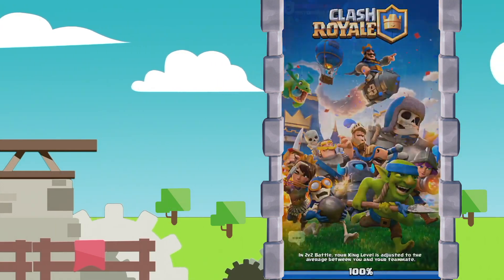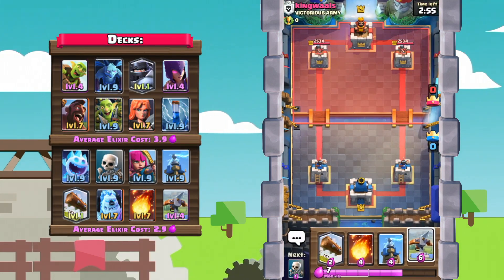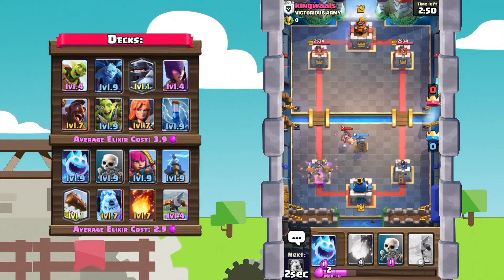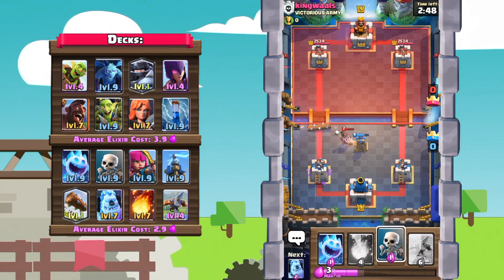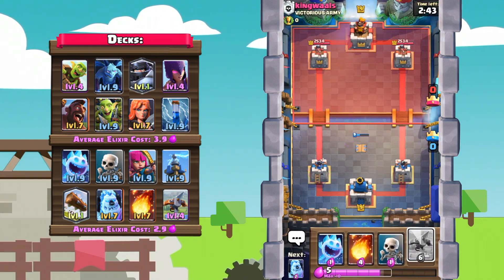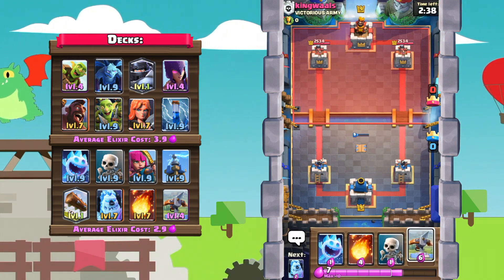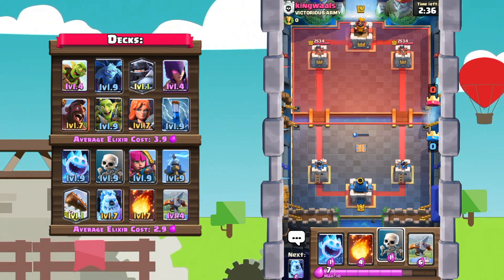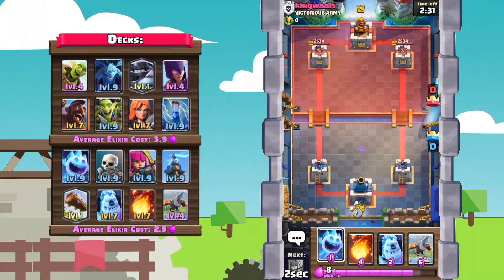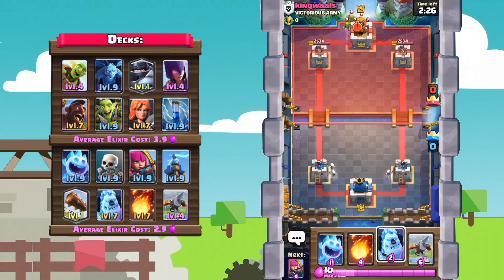Alright, looks like I've turned off my notifications. Let's just go ahead and hop into one more battle, this time against King Wallace from the Clan Victorious Arms. He's just going to start with a hog goblin barrel, so I'll go with Tesla and Log to take that out. We're going to be taking zero damage after that first push. He's going in with the angry face — looks like this guy is going to be one of those BMers, which is quite annoying. With the X-Bow, I can't stress how important it is to constantly cycle cards in the back and force your opponent to make the first big commitment.